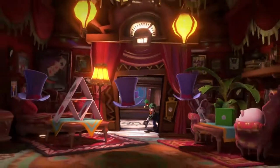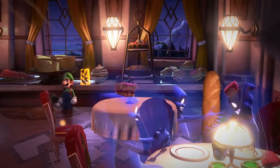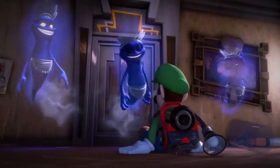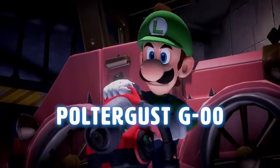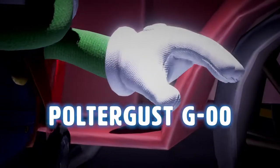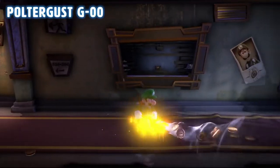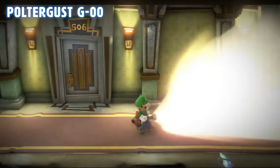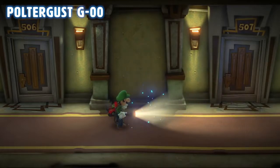We're just getting started. Did I mention the ghosts? Even the spookiest spectres are no match for the Poltergust G-00, the latest invention from Professor E. Gadd — it inhales almost anything. Begin by flashing ghosts with the strobe bulb, then vacuum them up.